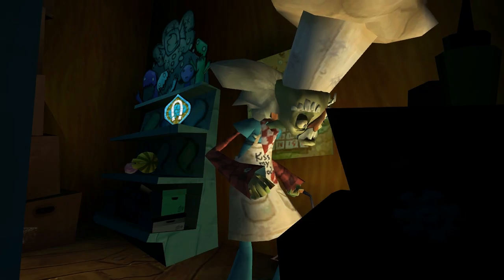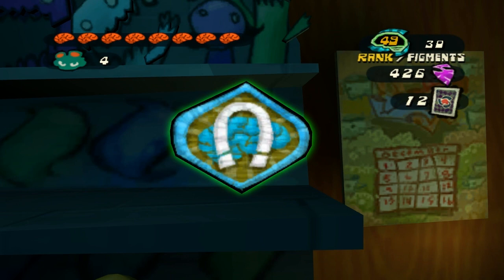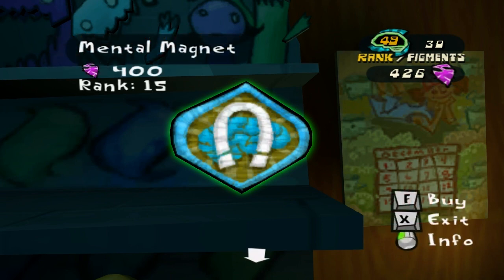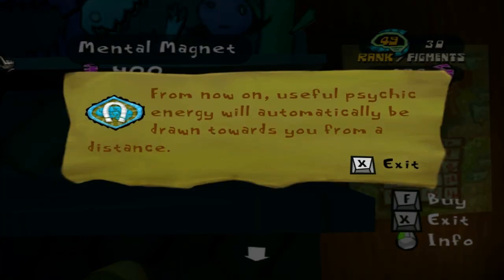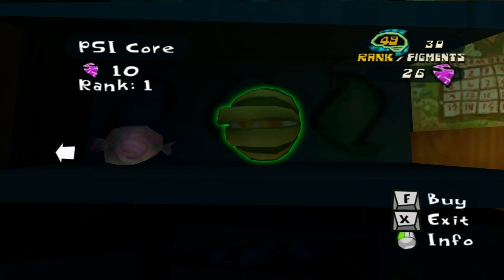Hey, anything new in the store? Take a look. It's in a book. A reading rainbow. Why yes, I would like one super delicious extra spectacular Mental Magnet. Thank you. Get a couple of those too.